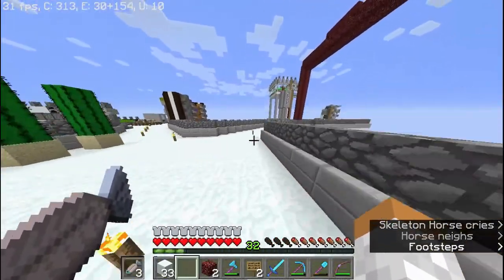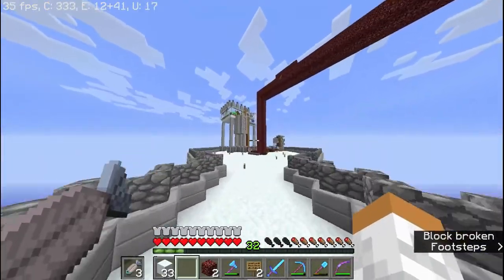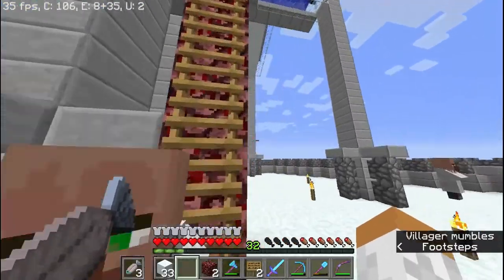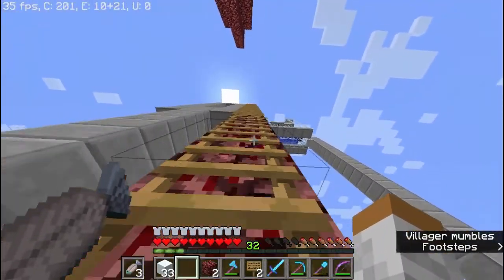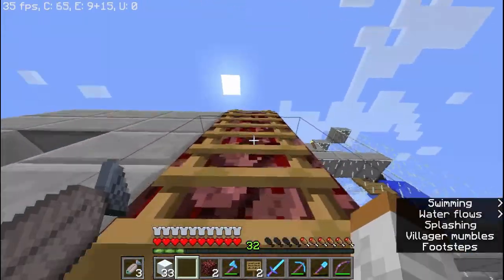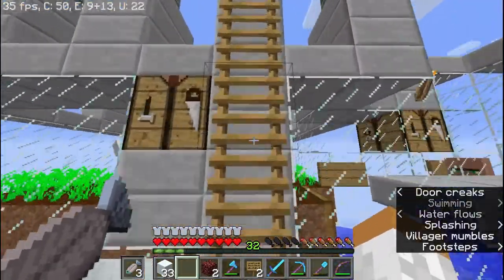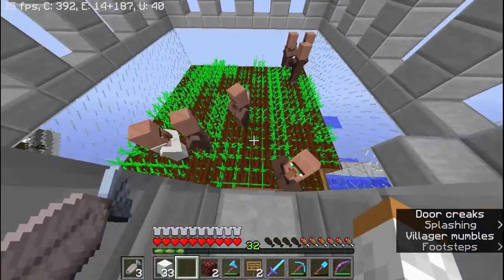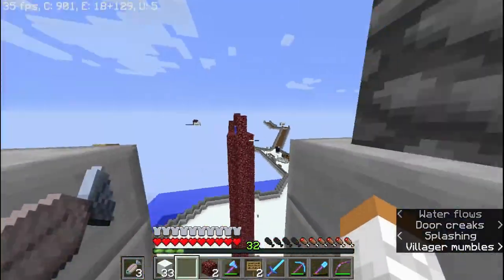For some reason all of our villagers died. I disabled the villager breeder while trampling all of the crops — I guess there wasn't enough light in there, a zombie spawned and killed all the villagers, and the zombies despawned after that. When I came back in there was only one villager left, which was weird.